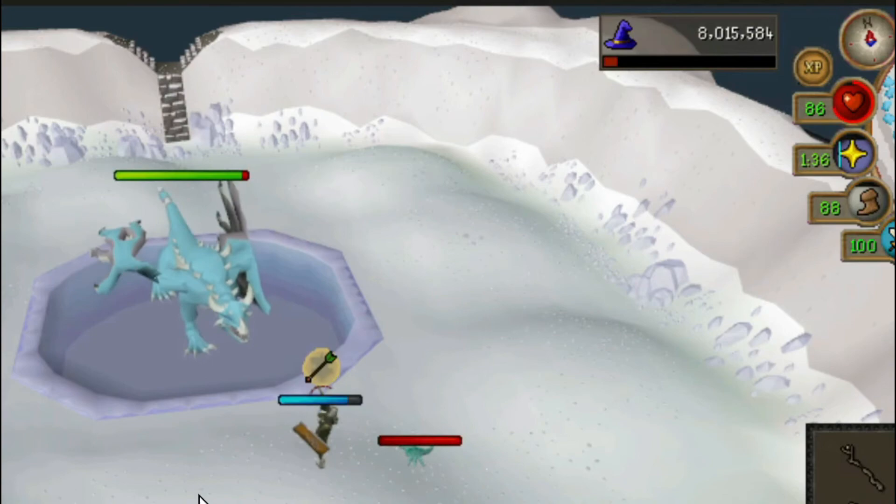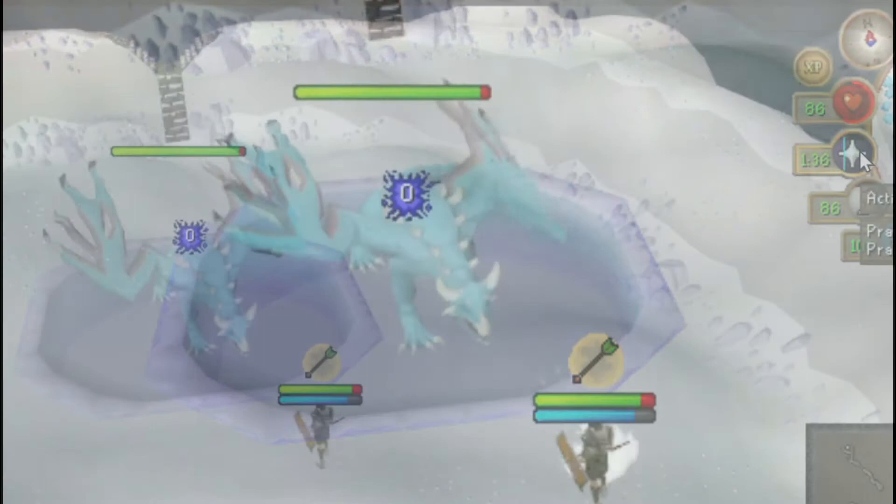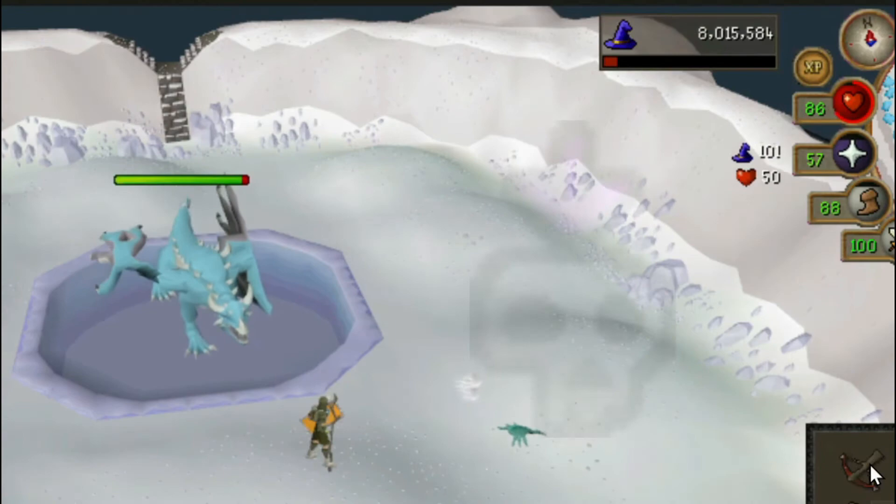Then he will spawn a Zombified Spawn that will come towards you and kill you. Counter this by using your Slayer Staff and casting Crumble Undead.